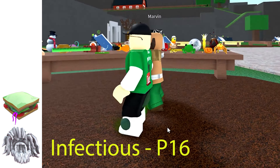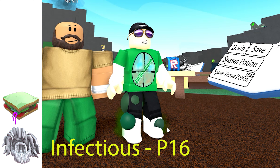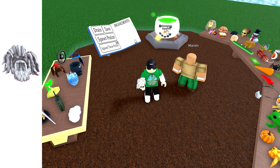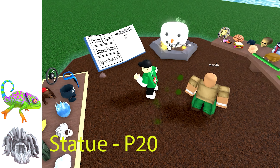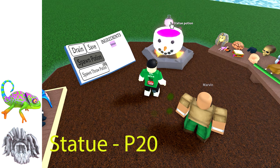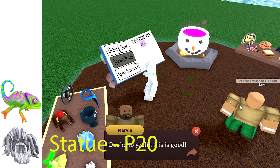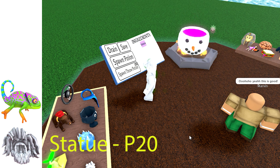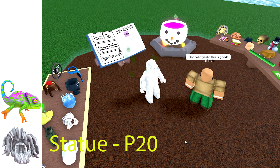Look at those lovely things. The next one you can use to turn other people into white statues. They will still be able to move, but turn a nice ghostly white. You just need to stand near them. My assistant Marvin will demonstrate — well, he enjoyed it anyway. Use the chameleon for this one.